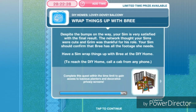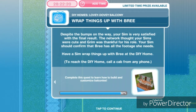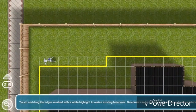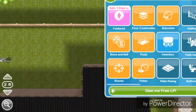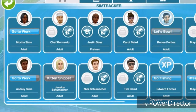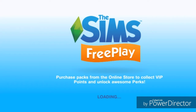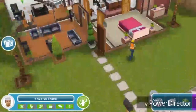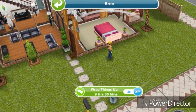Wrap things up with Bree. Despite the bumps along the way, your sim is very satisfied with the final result. The network thought your sims were cute and Grim was thankful for his role. Have a sim wrap things up with Bree at the DIY home. Let's go back to the DIY home, find Bree — she's right here — and wrap things up for 9 hours and 30 minutes.